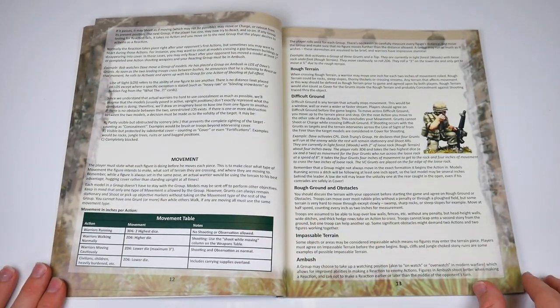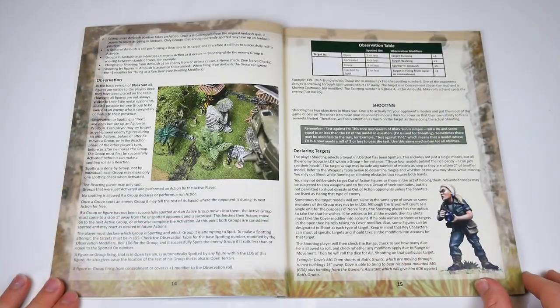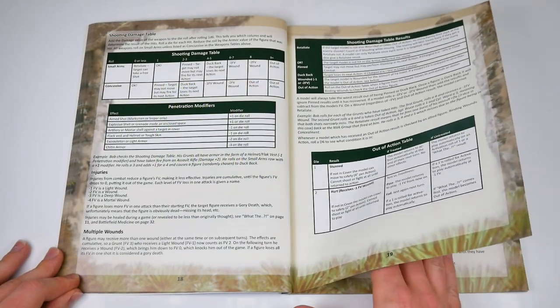Once activated, groups can perform a wide range of actions, from standard ones — moving, shooting and charging — to more cinematic actions such as binding wounds or leaping through windows.